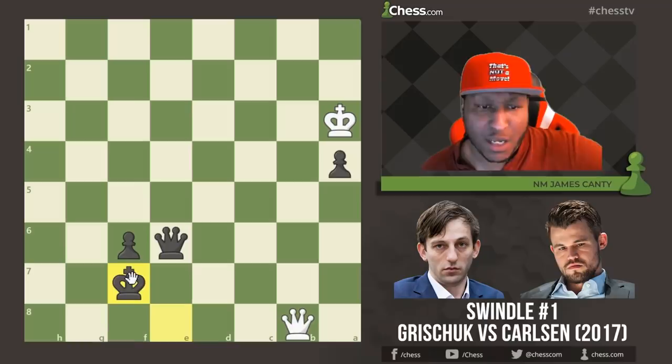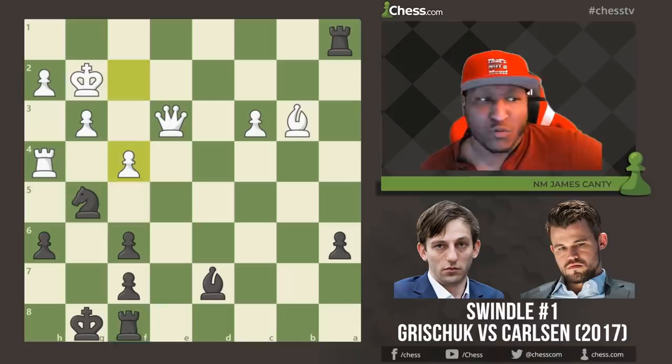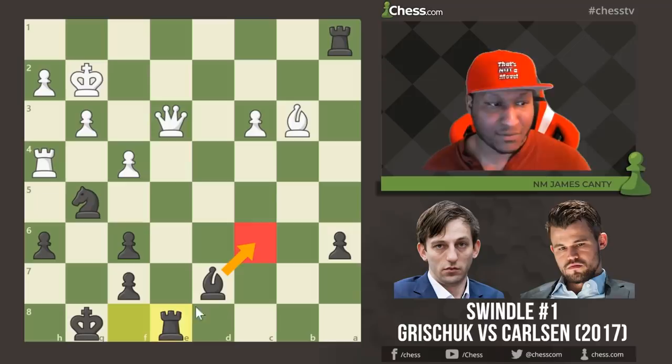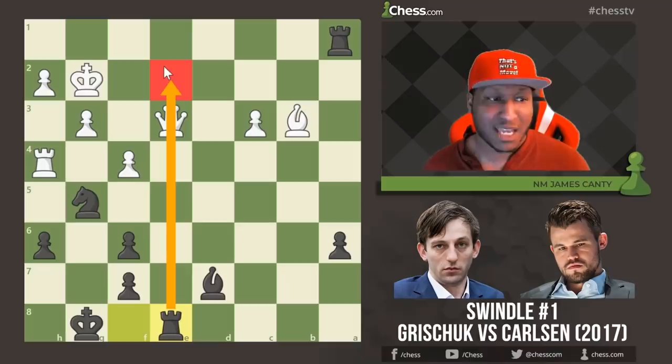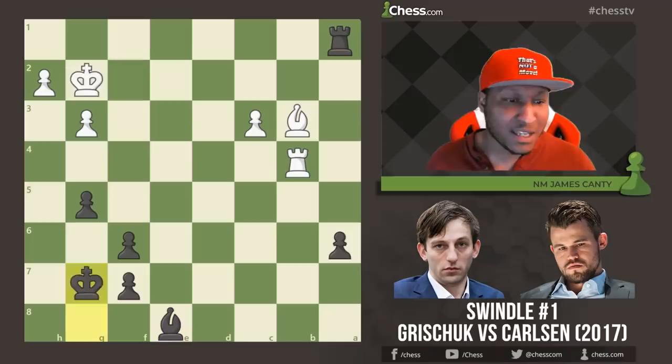What a swindle! Looking back — we lost our queen. This is why you don't give up. Magnus lost his queen, but did he resign? No — he kept playing. After f4, Rook e8, he gets his queen back because there are mating threats. Even Queen c5 to stop the check — that's checkmate. He had to block with the queen on f2, but then Bishop c6 — oh my goodness. Too many things going on, so he just said forget it. What a swindle!